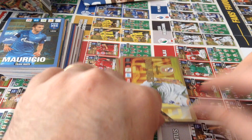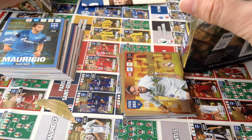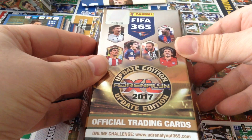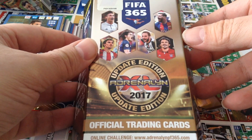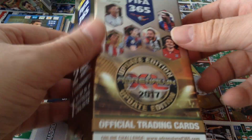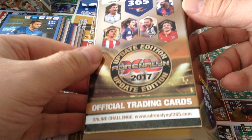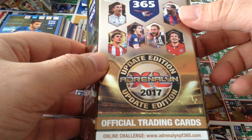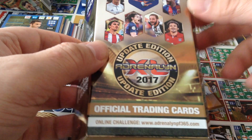So that was the opening for a new product from Panini FIFA 365 Update Edition. This was the blaster box that was released in Finland only. I hope you guys enjoyed this video — smash that like button, thumbs up. Don't forget to subscribe to the channel. Comments are always welcome. Until then, Rescasa signing off. Cheers.